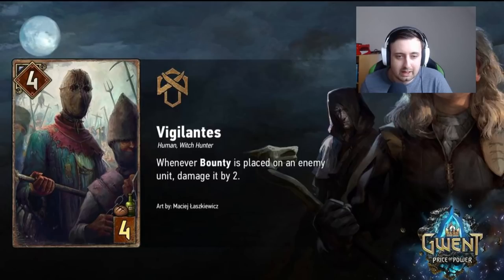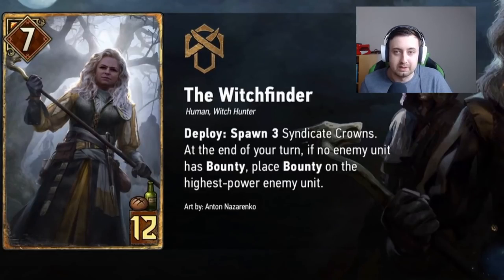Next up we have the second card that was revealed: the Witchfinder. The Witchfinder is a very, very powerful card. It says deploy: spawn three Syndicate Crowns. At the end of your turn, if no enemy unit has bounty, place bounty on the highest power enemy unit. This is really strong for several reasons. First of all, on deploy it's seven points — three coins that cannot be interacted with; they don't even go into your wallet, they just stay on the board.